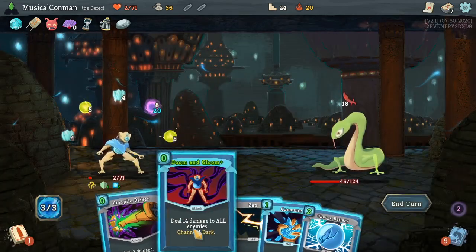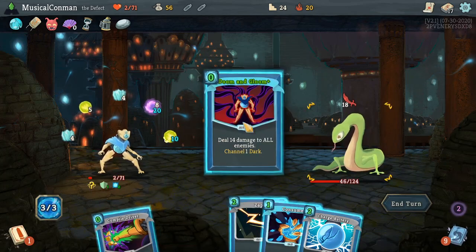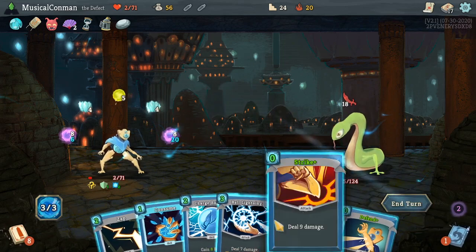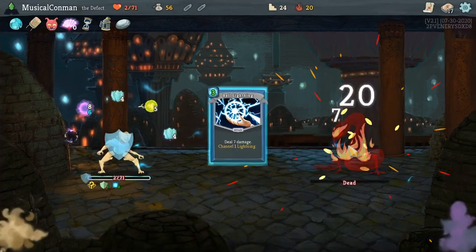There's Ball Lightning in there. Let's put Doom and Gloom in our discard — that's good to draw. And I guess we just kill it. Cool!